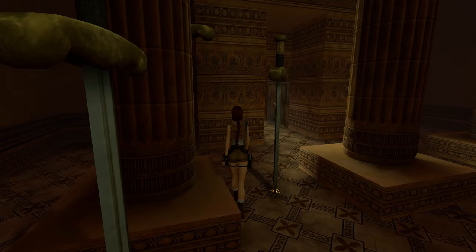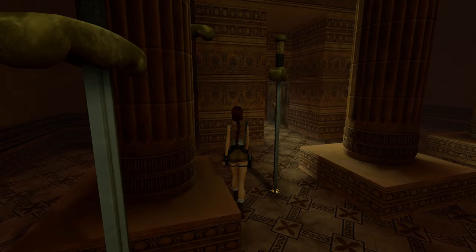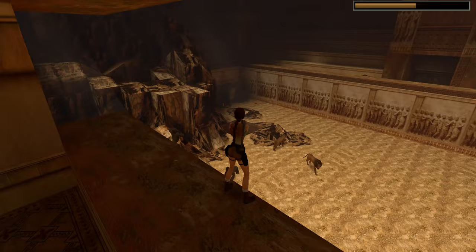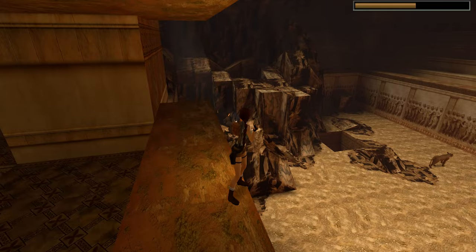During the Colosseum level, progress until almost the end of the level and don't kill any of the enemies in the main area. You can kill the others that appear in the side areas and other rooms.